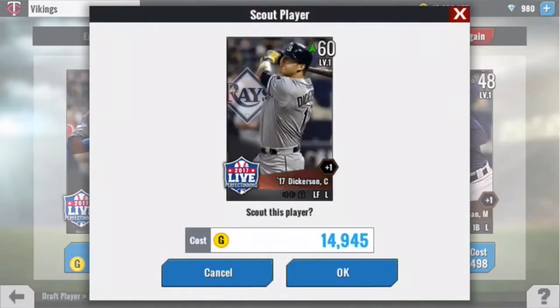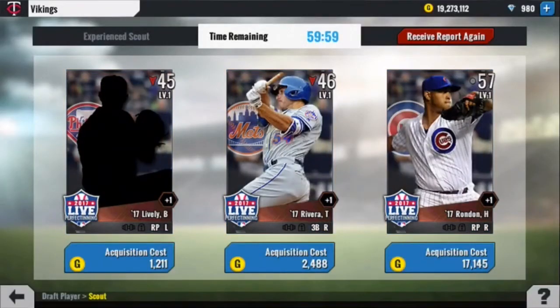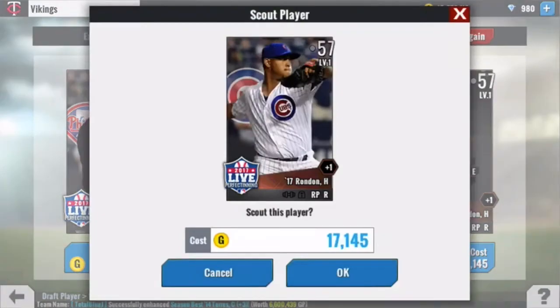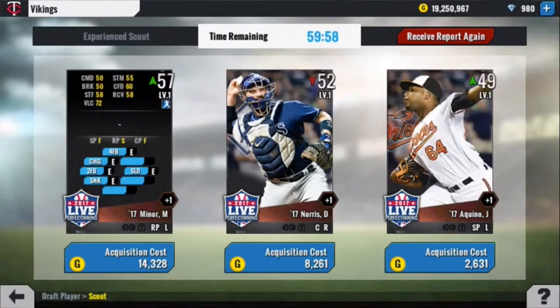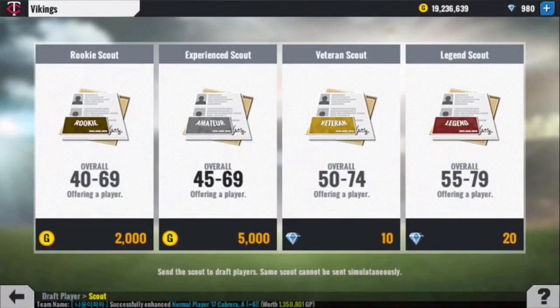Another great pick: Corey Dickerson. He's another corner outfielder — we're starting to get heavy on outfielders early. But at 60 overall, you just don't pass that up. We get our first relief pitcher, Hector Rondon. Only two pitches unfortunately, but very good velocity — best pick of the three. Our next pick, we're going to get Mike Miner. Good pitch variety, 57 overall, nice velocity. Plus, now we've got a lefty out of the bullpen.